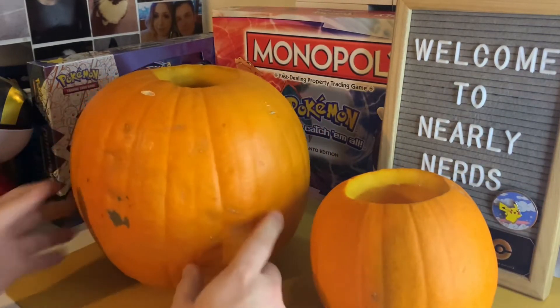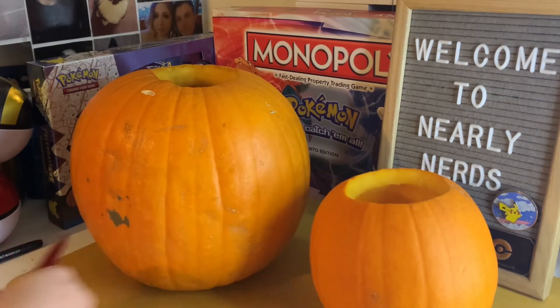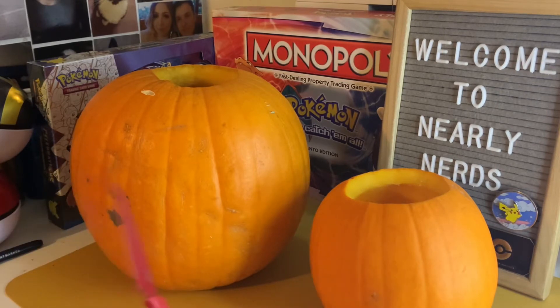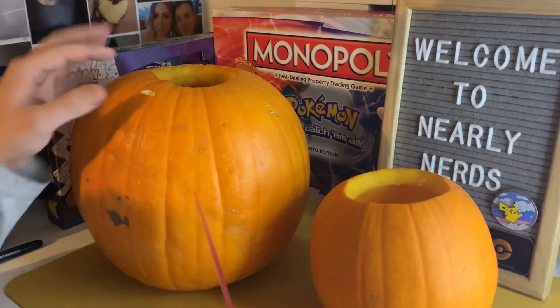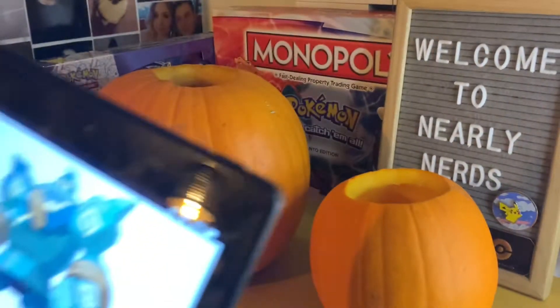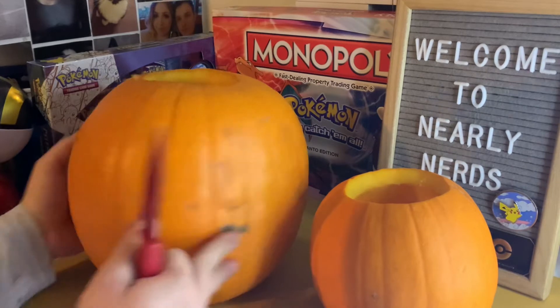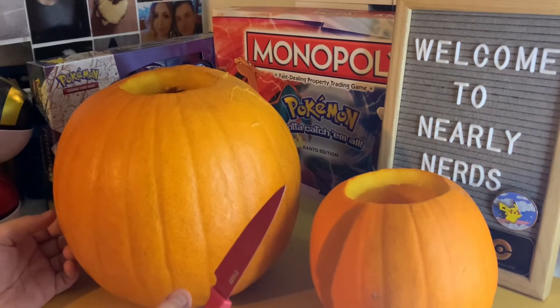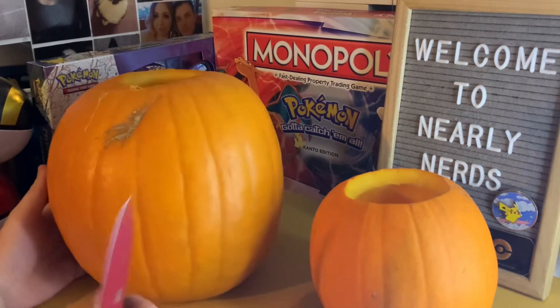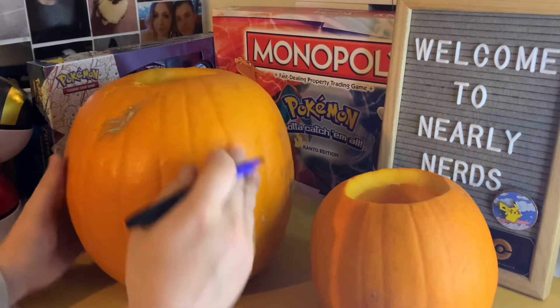So you can see where I'm going with this. I want to do the big sort of crack along here to show that Golurk is bursting through the seams. But I don't know how I'm going to do the buckle. And then obviously this smaller pumpkin is going to be his little happy face. I haven't got any reference images — I probably should have got some. Let me get some reference images.